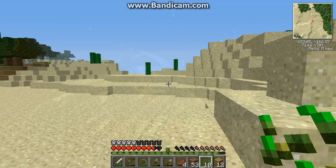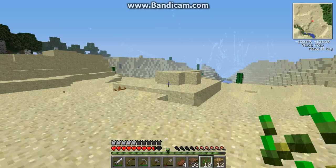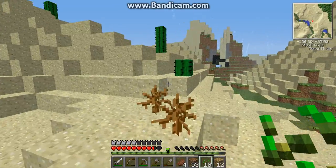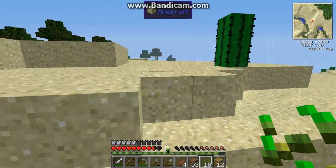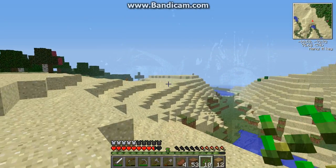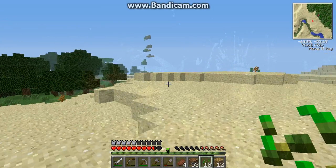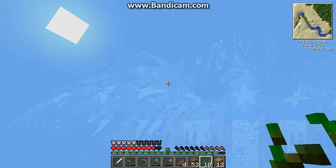I actually spawned in a jungle area again, imagine that. There are some huge rolling mountain biomes over here, but for the most part it's basically the same. There's a weird tree over there — it's red, must be fall on that one block. But yeah, nothing really changed. We're still going to be adventuring, we're still going to go to space obviously.